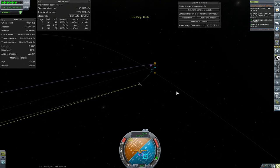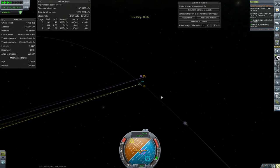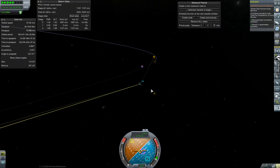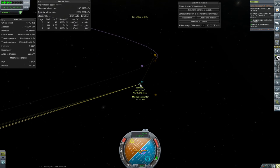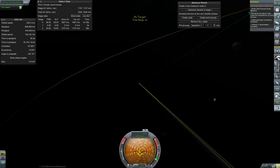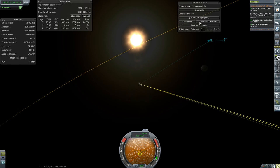Easy does it — I don't want to be going that crazy speed over the boundary here. What's our time? 10 minutes. We're going so slow out here — 67 meters per second. All right, let's go ahead and just make sure we get this orbit stabilized.